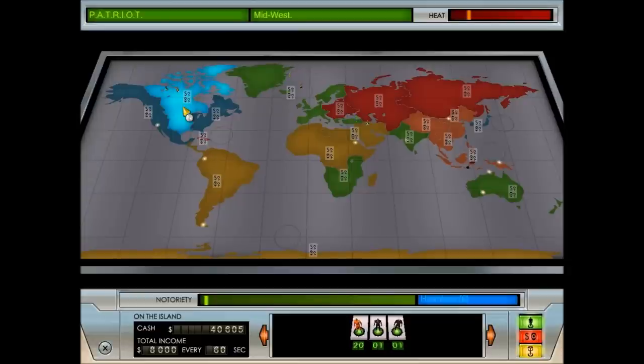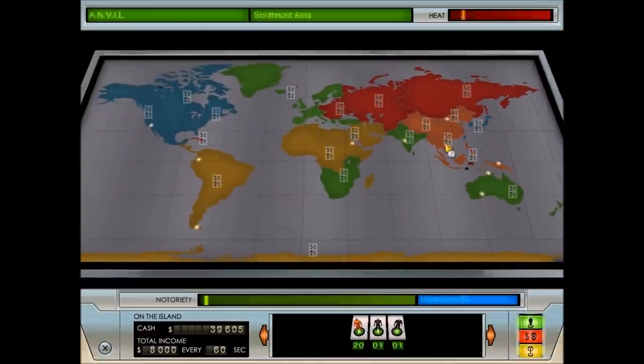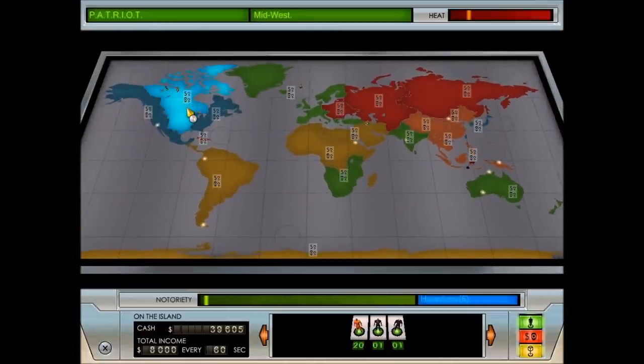Every separate alliance — Saber, Patriot, Smash, Hammer, and Anvil — all have at least one secret agent counter. They show up in each territory periodically. I believe we need to have intel first before we can see them.